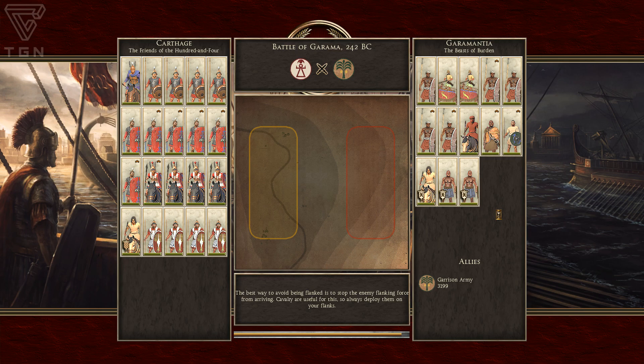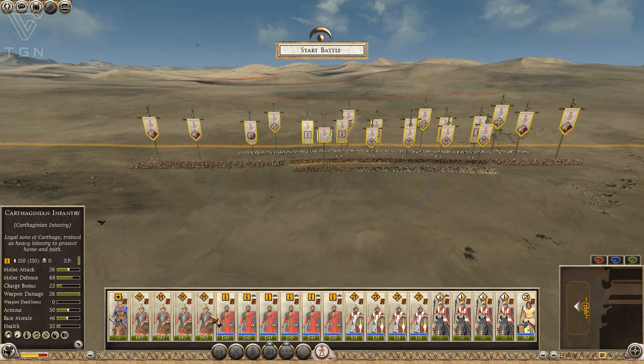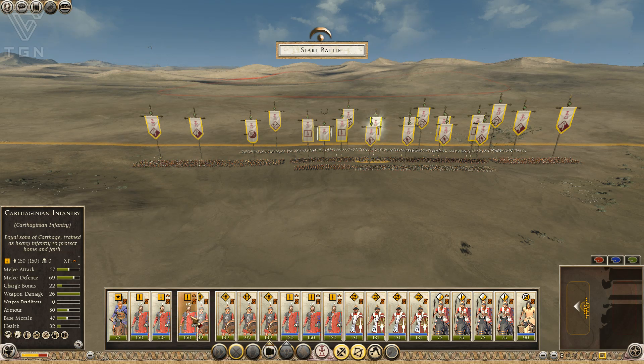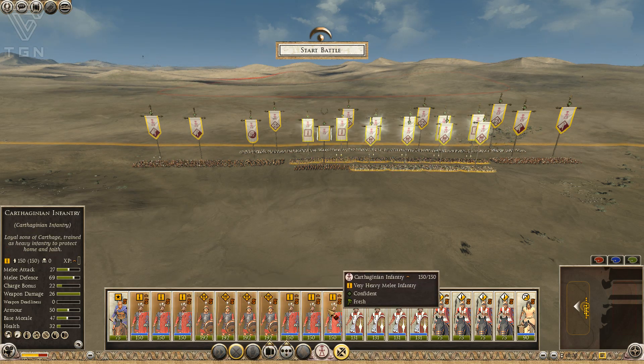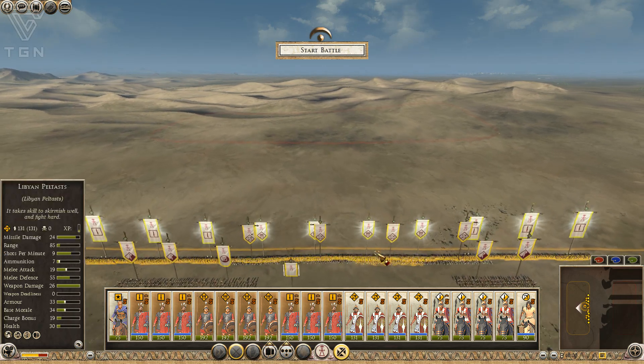I believe this is where I have some Libyan Peltist. They ought to be very handy on the flanks, especially against all these light Garamantine troops. Heavy cavalry advantage falling squarely with my men, heavy infantry advantage also going to fall with my men. I'm going to have more Romanesque type troops in this with my mainline — they'll kind of be the flexible piece that works around my more rigid pike core. I'm hoping that my pike core holds in the center and then lets my Romanesque type troops be more successful on the flanks.